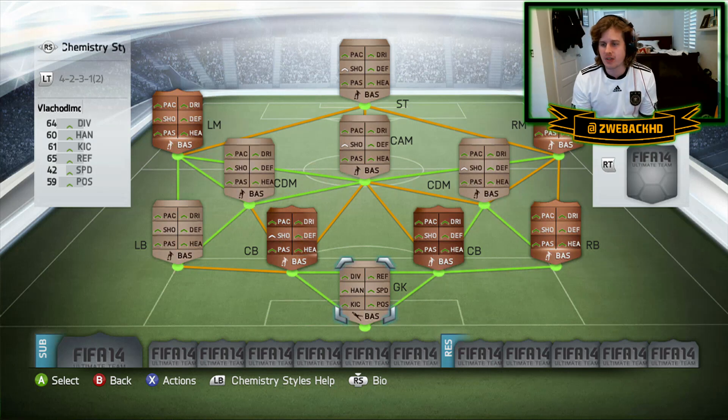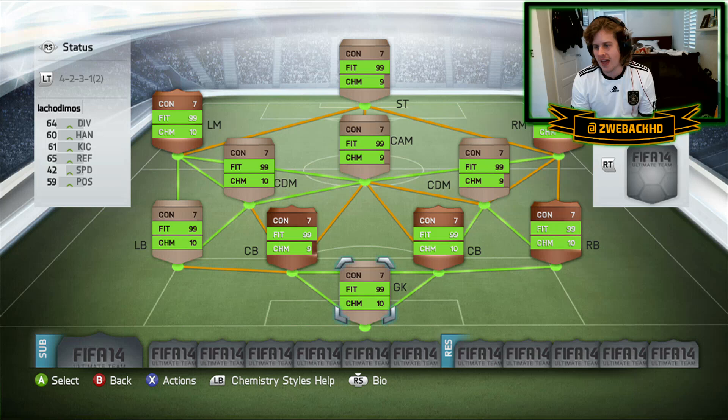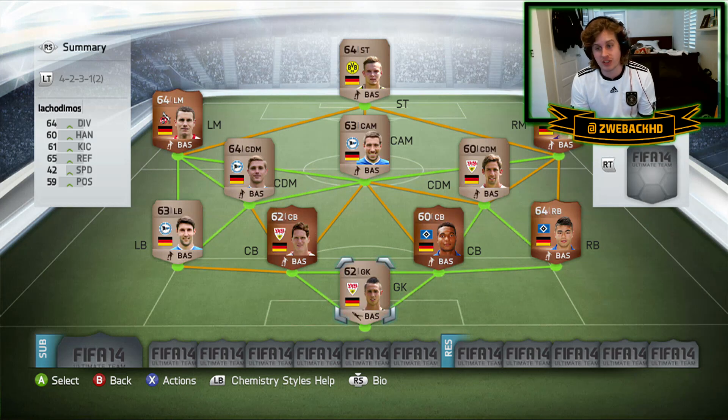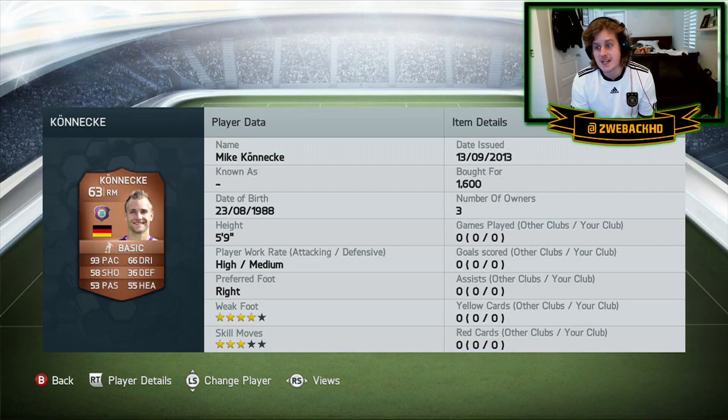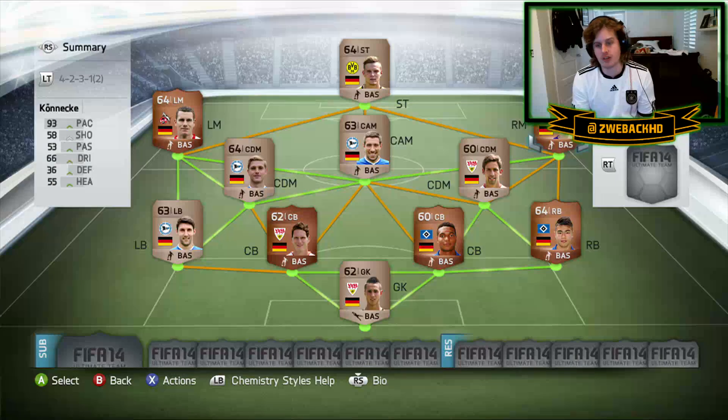I've got 100 chemistry. Some of you guys might nitpick — I don't have a full 10 chem on some players. That's because I've got a combination of Bundesliga 2 and Bundesliga 1 players. Believe it or not, there are some Bundesliga 2 players that give me a competitive advantage. For example, Koenigke is in Bundesliga 2 but he's got 93 pace, and I'm going to need to survive and win games.